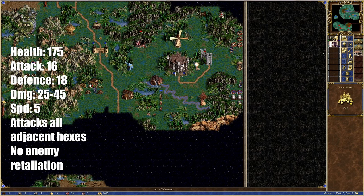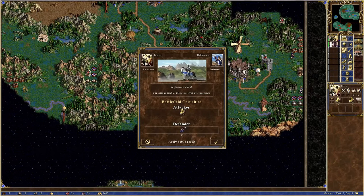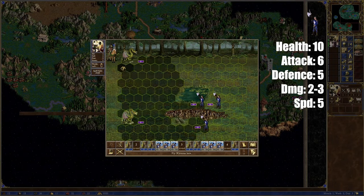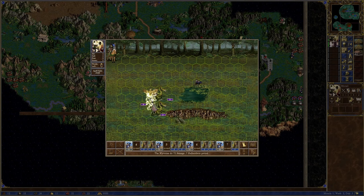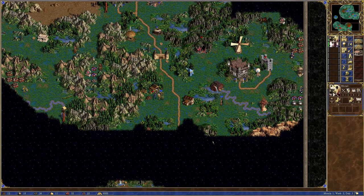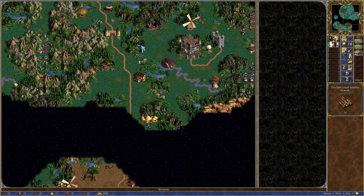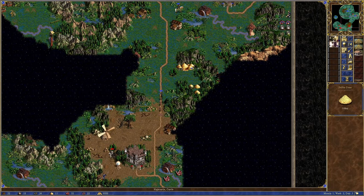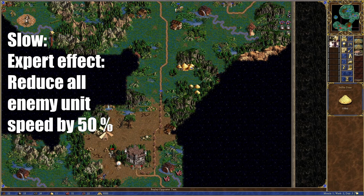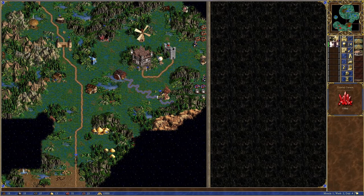The strategy for this scenario is really straightforward: get Hydras. We get all the resources needed to build a hydropond in week 1, so this is no issue. Having just 2 Hydras in week 2 lets me steamroll Red all the map guards and power level to level 12. It really is that simple, especially as the hydras have no enemy retaliation. But I reset this first scenario off screen a bunch of times because I really wanted Logistics on Alkin. I also needed Earth Magic so I could mass slow in case I needed it in the final scenario.